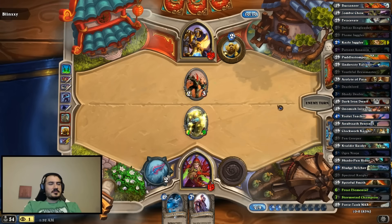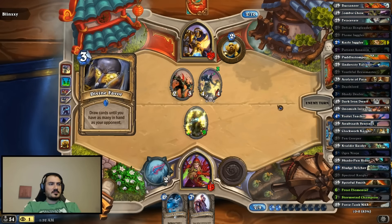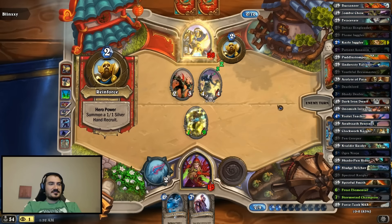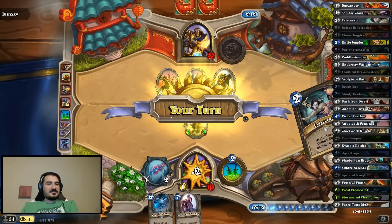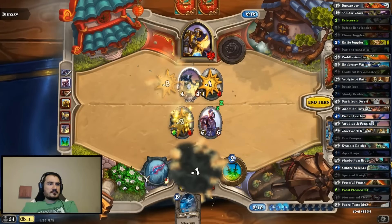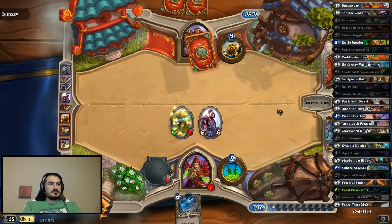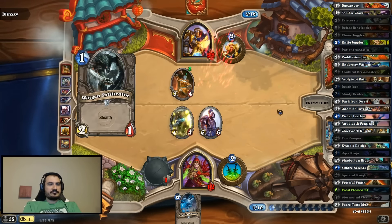I think the Frost Elemental is better if he plays like one huge minion. I'd rather play this on this minion because I can't be targeted. Draw one card — that's his play. That's a good draw for me. That sucks.